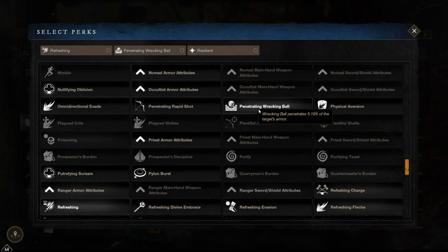My honourable mentions for armour would be any skills that you'd like to match with your build, or you could future-proof by getting freedom though it currently doesn't work. My recommended perks for armour are refreshing and resilient on every single armour piece and then one of each of the skills you want to use. Just note that the skill perks are unique so they do not stack, so make sure you've only got one.